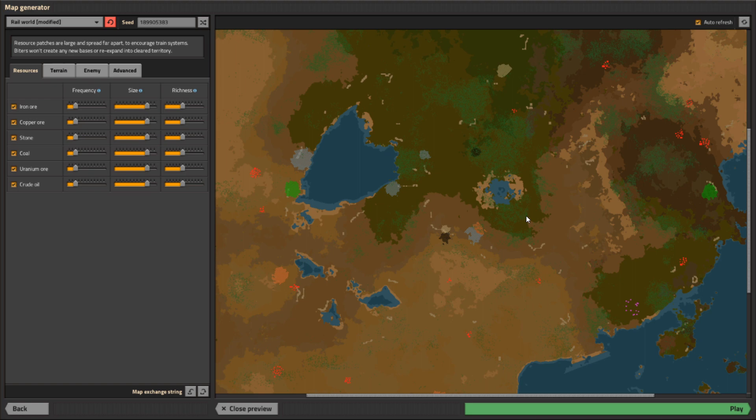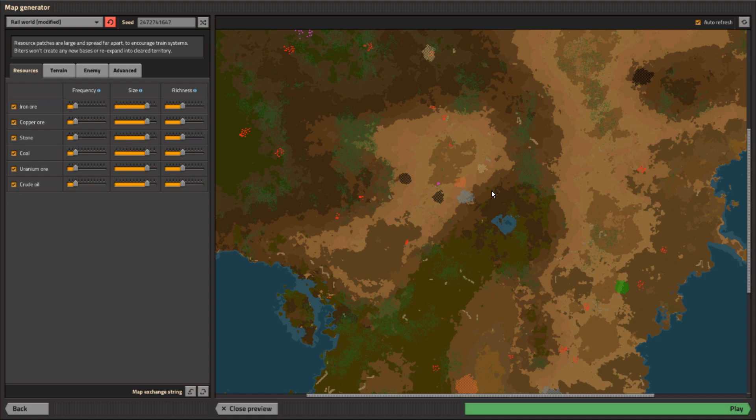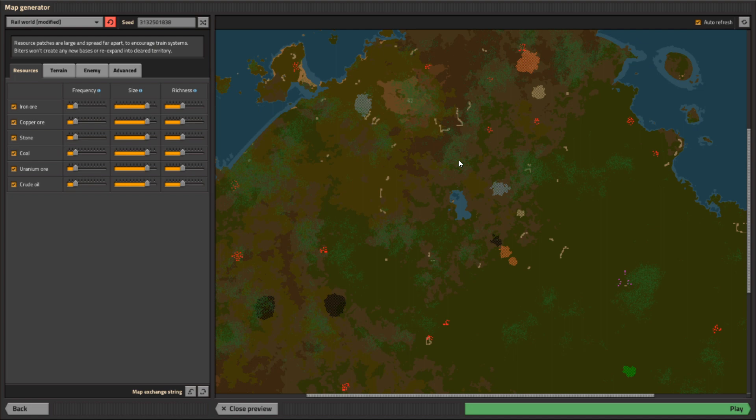Then we're going to think about what we want in the game, and it's important to have two things. One, you want a lot of trees. Trees are very annoying in the game, but they're very useful in that they block pollution. If you build a factory here, the pollution is going to spill out into the desert and all these biters are going to get mad at you. These ones up here will be fine because the trees will eat the pollution. So you want to refresh the map a couple times until you find lots of trees.